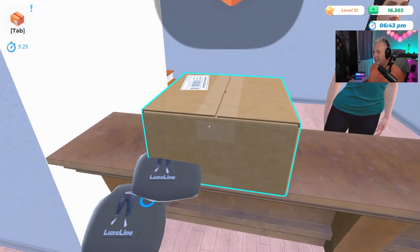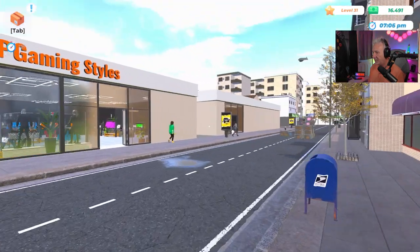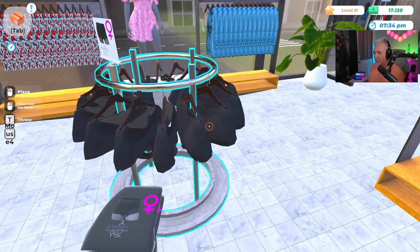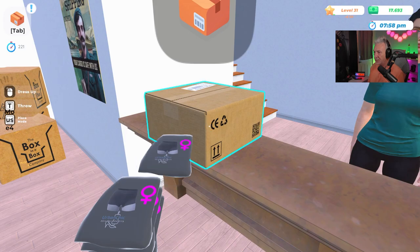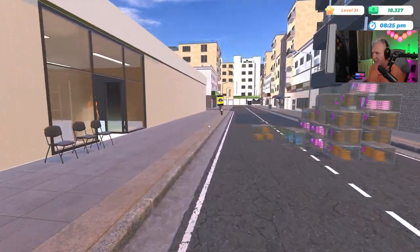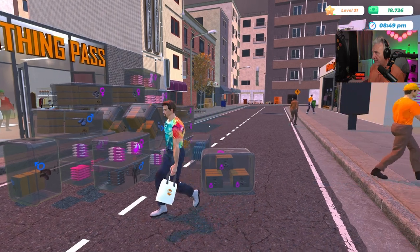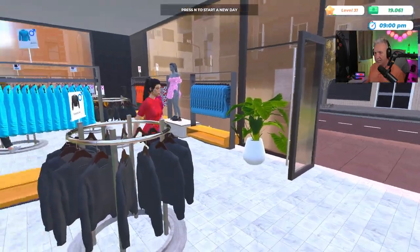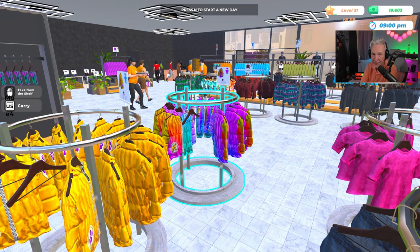Drop those off. If you hold Tab you can see what you have left to accomplish — we've already done the 10. Let's go grab the ladies shorts — four of those — right off the shelf, one two three four, and they'll replenish them. Out the door we go — there we go. I just got an achievement: 'Digital Birth' — I don't know what that means. We're coming up to the end of the day, so let's just let the customers cycle through the store and we'll close up.